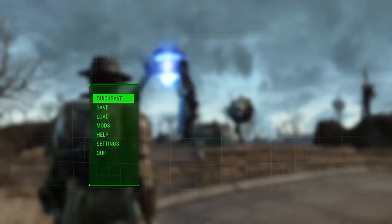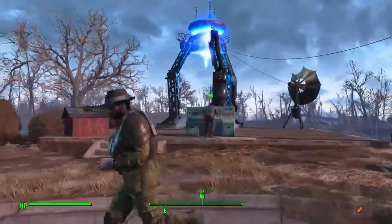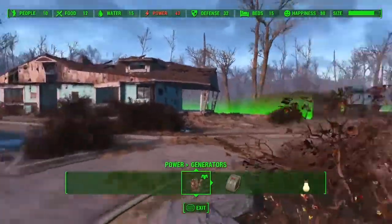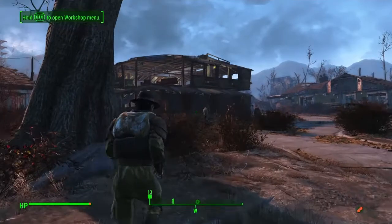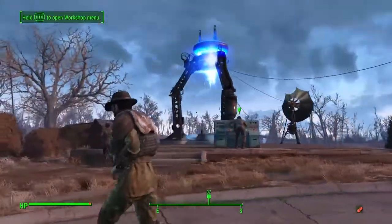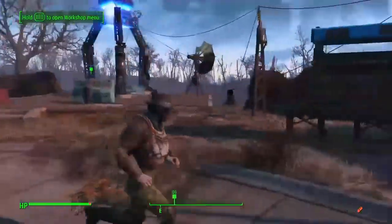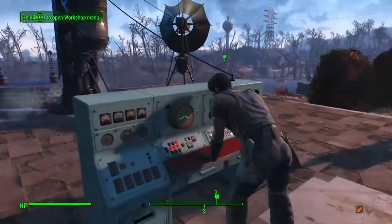Hey everybody and welcome back to Fallout 4. So in this episode I have built the teleportation device and it's all set up and working. For some reason I still don't have enough power, but I've built like 30 generators — well, not 30, but you get the idea. It does seem most of the lights are on and most of the power. It's gonna correct itself the moment I use this thing because it's only good for one trip. I'm gonna go through there, check out what happens afterwards. So let's start.